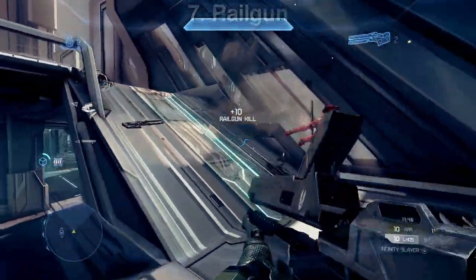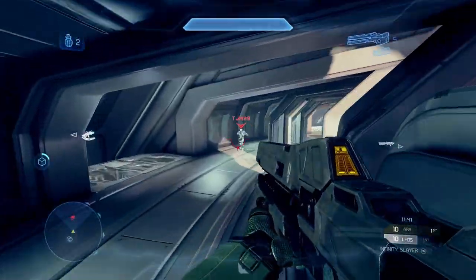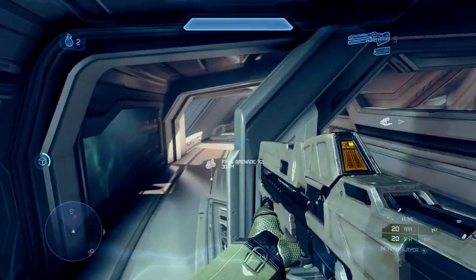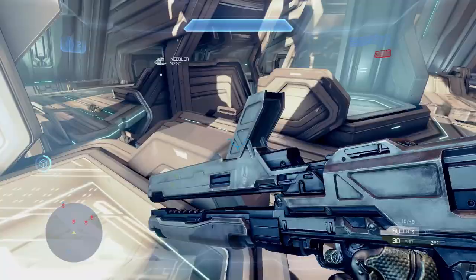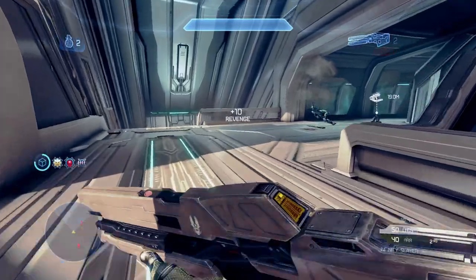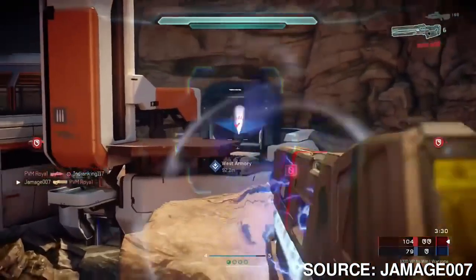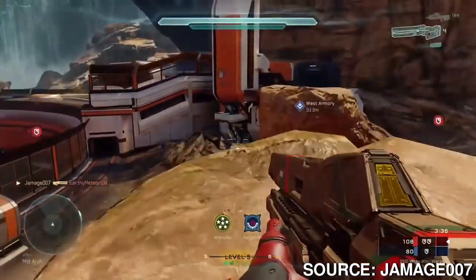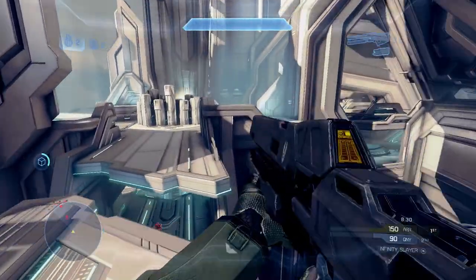Next up, the Railgun. The Railgun was added into the Halo franchise in Halo 4 and then again in Halo 5. For me, the Railgun was one of the coolest powerful weapons that 343 has added, as it did a really good job rewarding skill while not being completely overpowered or overly easy to use. Halo 4's projectiles travel a little slower whereas Halo 5's travel really fast and take longer to charge up, but the premise is the same — charge up and fire.